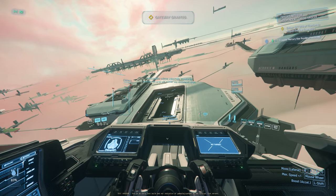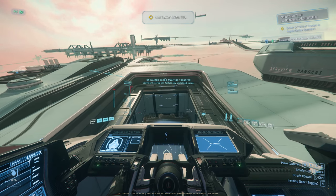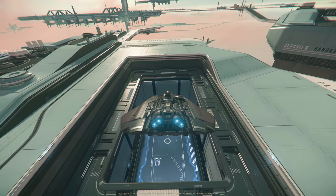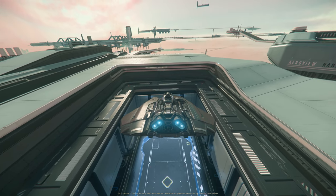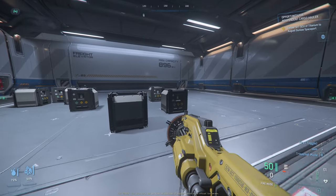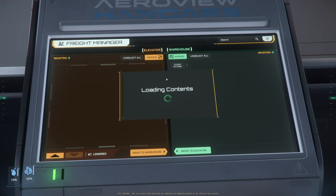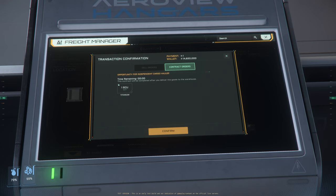We're just arriving. Since this is my home location, the hangar size is large since my largest ship requires it. Now let's go deliver these boxes. These are in — just have to send them down. It says here under contract orders: 'Opportunity for independent cargo haulers — this contract to be completed after you deliver the goods.' Titanium. Confirm.